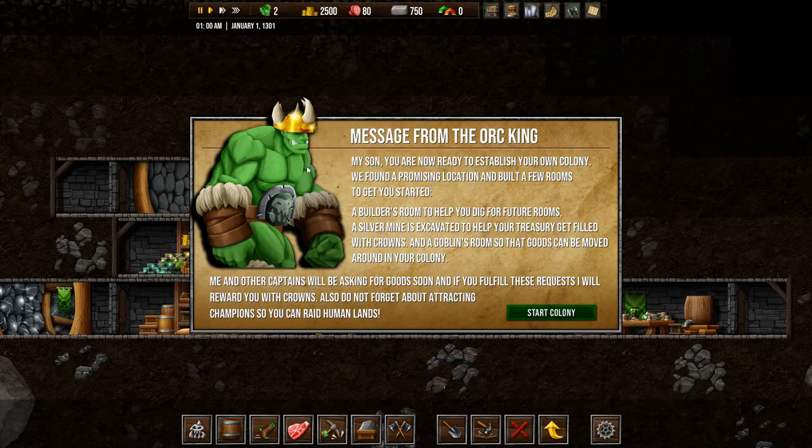So we have a message from the orc king. It is our dad. 'You are now ready to establish your own colony. We found a promising location and built a few rooms to get you started: a builder's room to help you dig for future rooms, a silver mine to help your treasury get filled with crowns, and a goblin's room so that goods can be moved around in your colony. Me and other captains will be asking for goods soon, and if you fulfill these requests, I will reward you with crowns. Also, do not forget about attracting champions so you can raid human lands.'